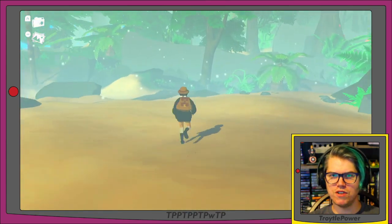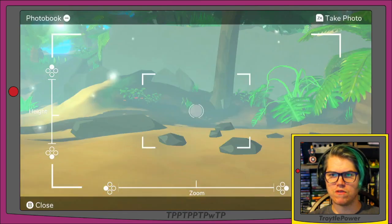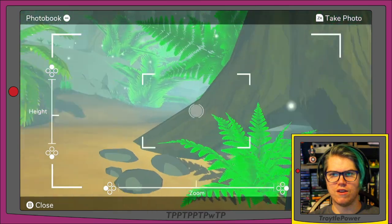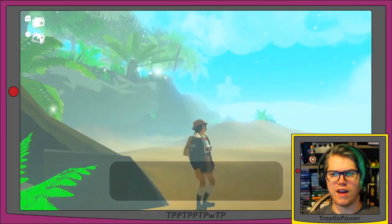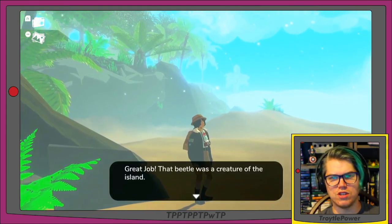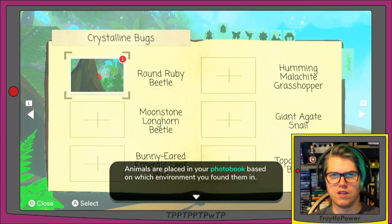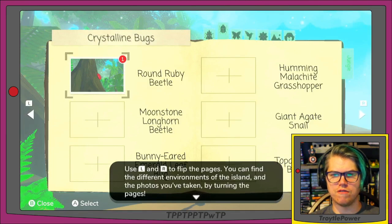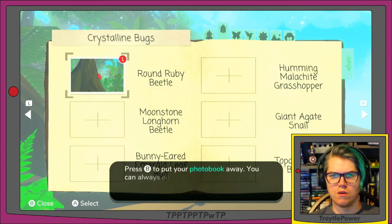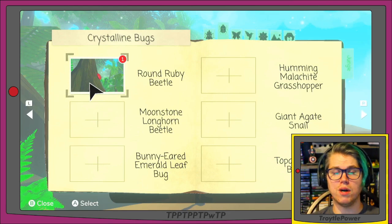Moving her does feel a little floaty, which was one of the things Becky mentioned. It says 'Press ZL to take a picture of the red beetle.' So here is my first major complaint about this game — the camera. Oh, it says 'Great job!' — that beetle is a creature of the island. Animals are placed in your photo book based on which environment you found them in. You can find the different environments and your photos by turning the pages. So right now the page I'm on is called Crystalline Bugs, and the round ruby beetle's picture is put in there.